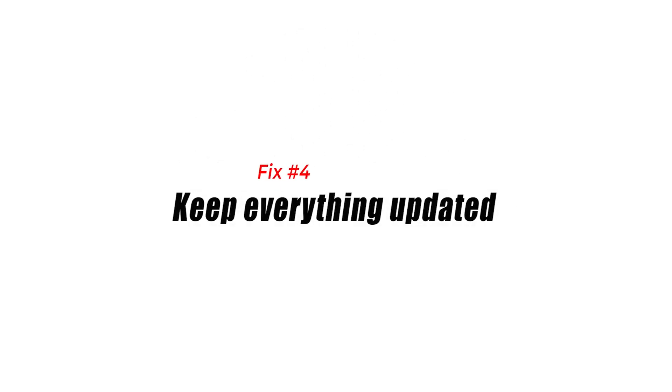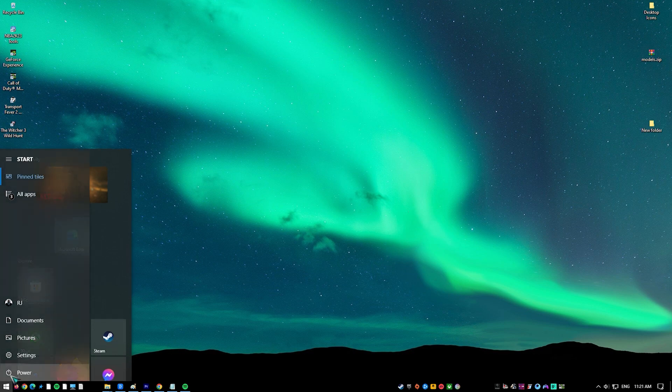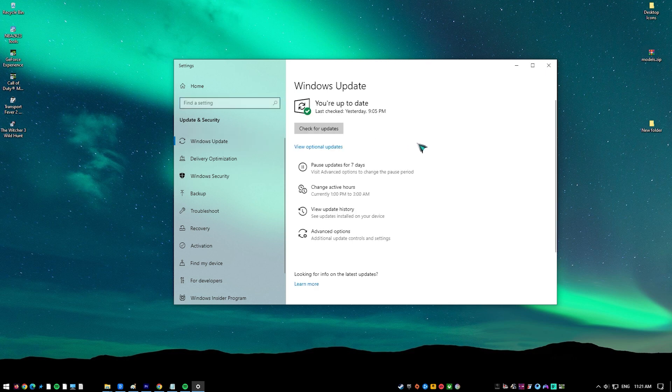Fix number four: keep everything updated. Sometimes a simple step like updating is enough to fix random bugs. Make sure that Windows is fully updated at all times. The same should be done for your graphics card drivers and the rest of your applications.